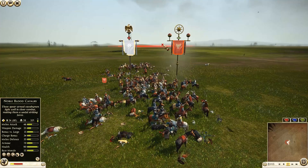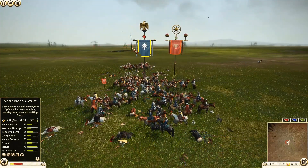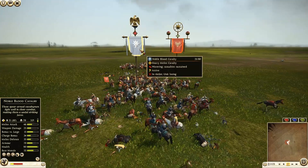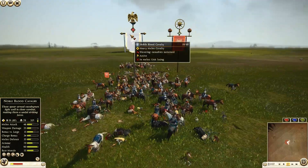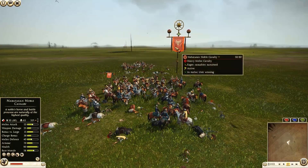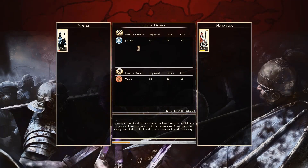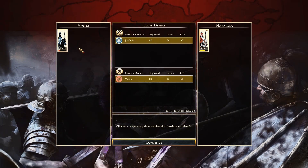It does look like the Nabataean Noble Cavalry will be pulling this battle away. Final 21 men left in the Noble Blood Cavalry unit for Pontus. Nabataean Noble Cavalry only losing 30 men total — close defeat. Look at that: Pontus only 30 kills, losing 66 men. Wow.